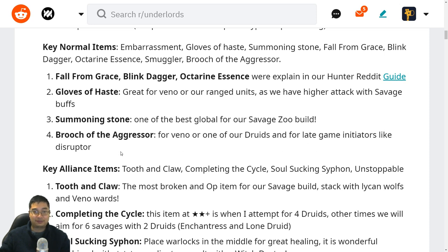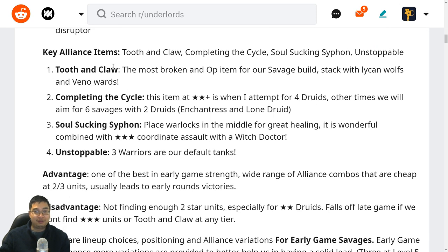For the Lion's item, we're looking for Tooth and Claw, completing the cycle, Soul-Sucking Siphon, and Unstoppable. Tooth and Claw is one of the most overpowered and broken items because of the amount of bleeding it stacks and how many Savages are available to us in the early game.